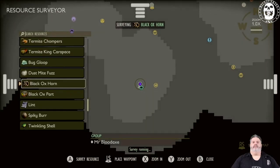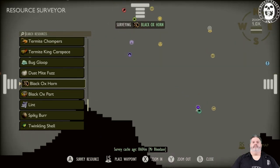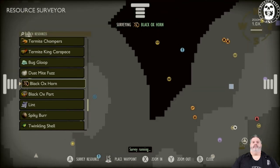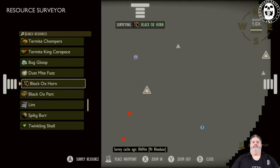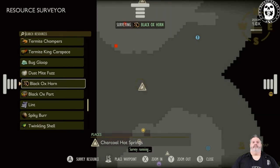So for example, if you're looking for where the Black Ox Beetle spawns, with the potential of dropping the Black Ox Horn, which we know is going to be up in the Upper West backyard, you can see that two of them have respawned and where they're located. They're basically between the Abandoned Gardening Glove and the Charcoal Hot Springs.